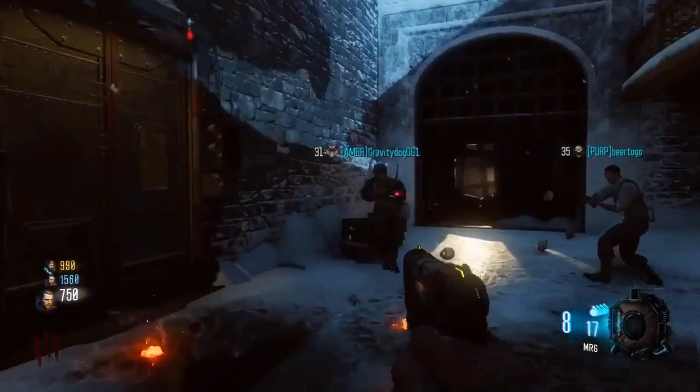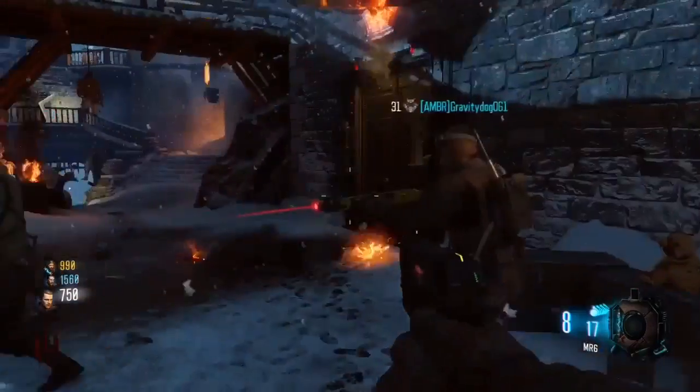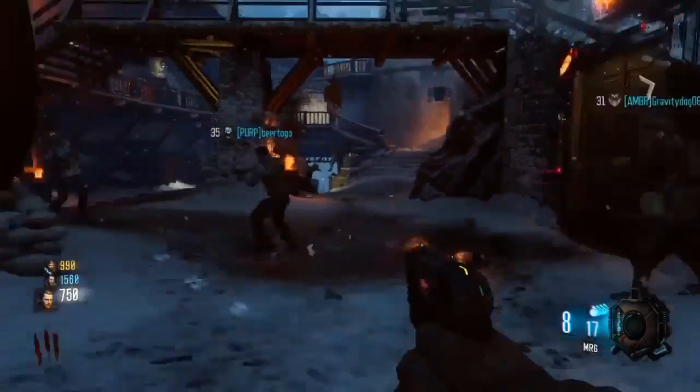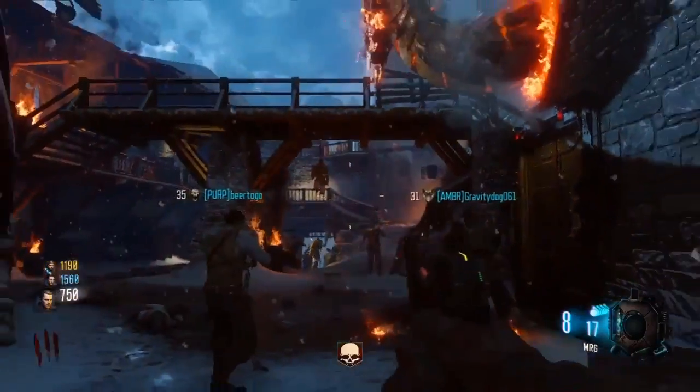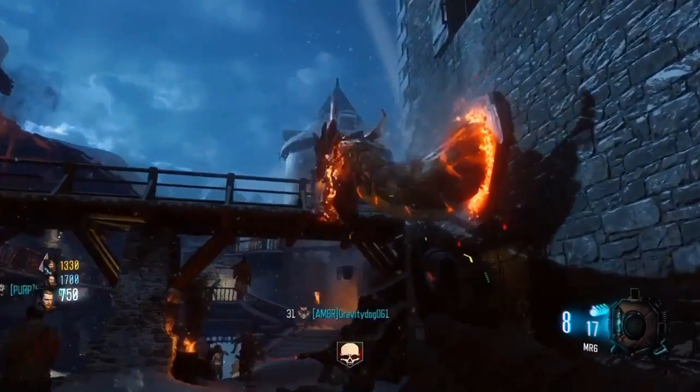Alrighty, so what you're going to need to do to get this easter egg started is come over to this very first area, where you get the first part for that rocket shield I mentioned in my last video. You're going to come over here in order to fill up the first dragon. You have to make sure you fill up three dragon heads.